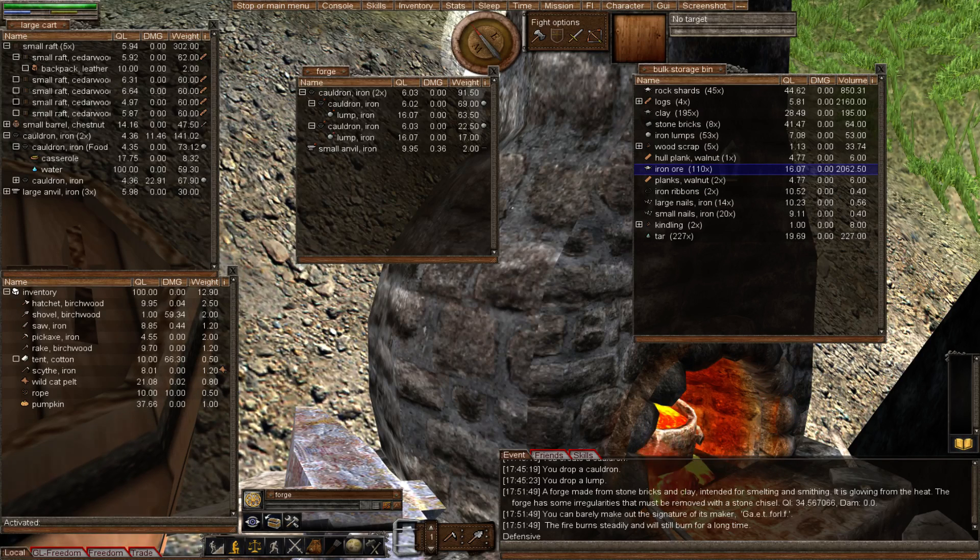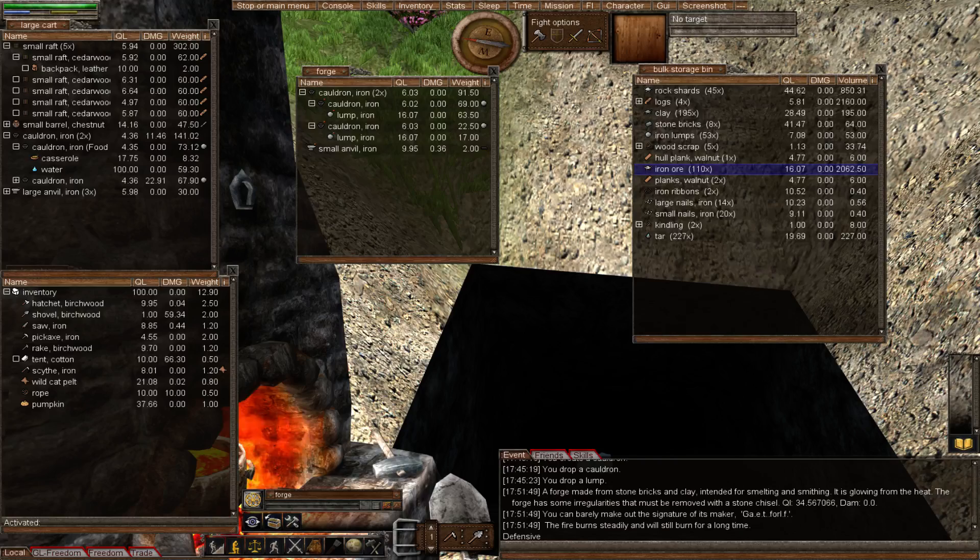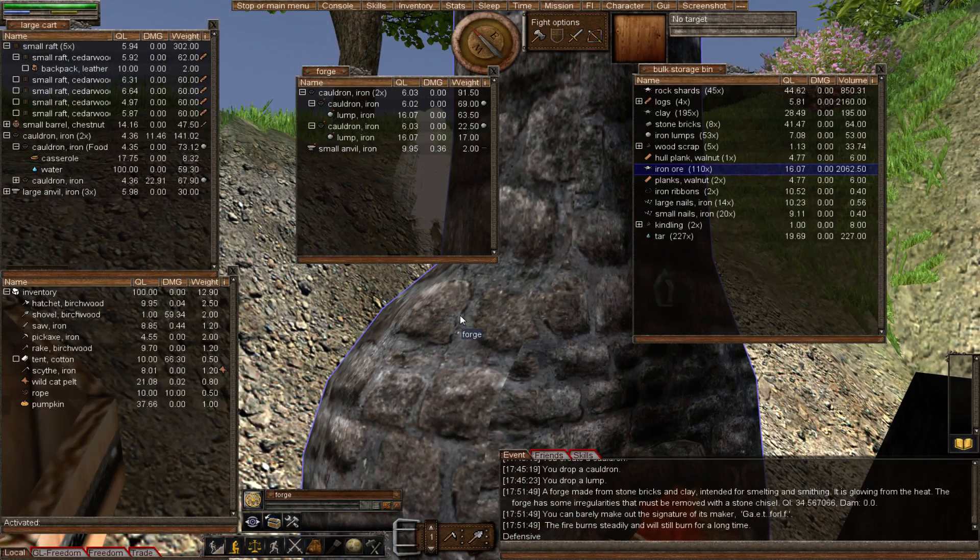Hello and welcome to episode 35 of my Wurm Unlimited tutorial series. This episode is going to be on light sources, because I want to start doing some prospecting so we can all see how to find the different ores. We need light sources, and also I can record videos at night without worrying about whether you can see it.